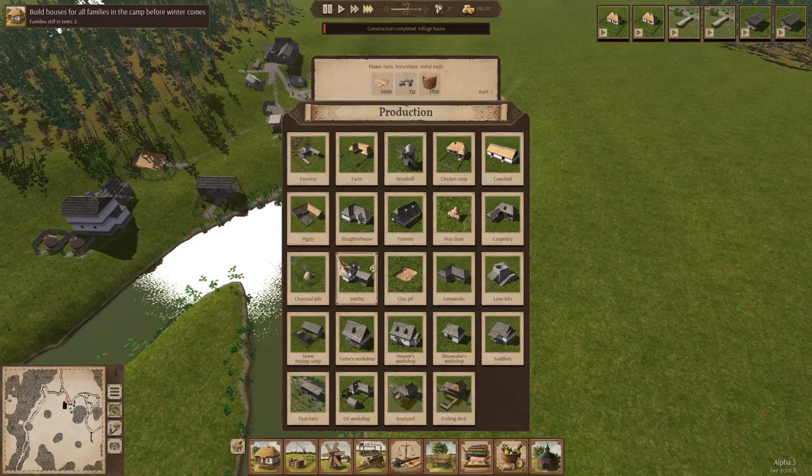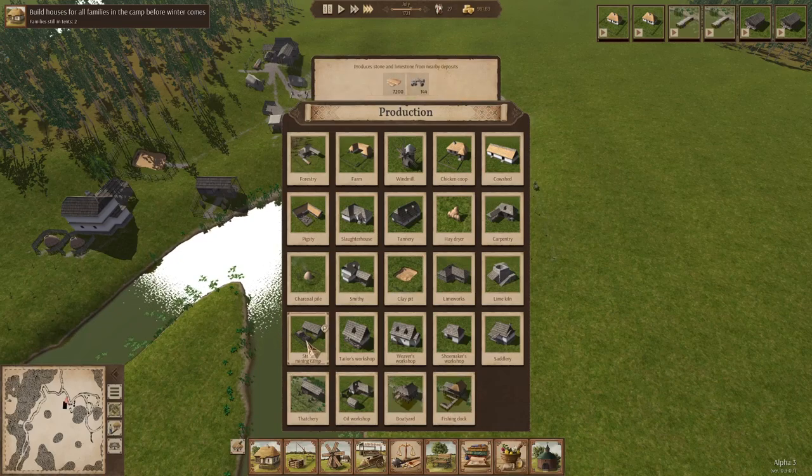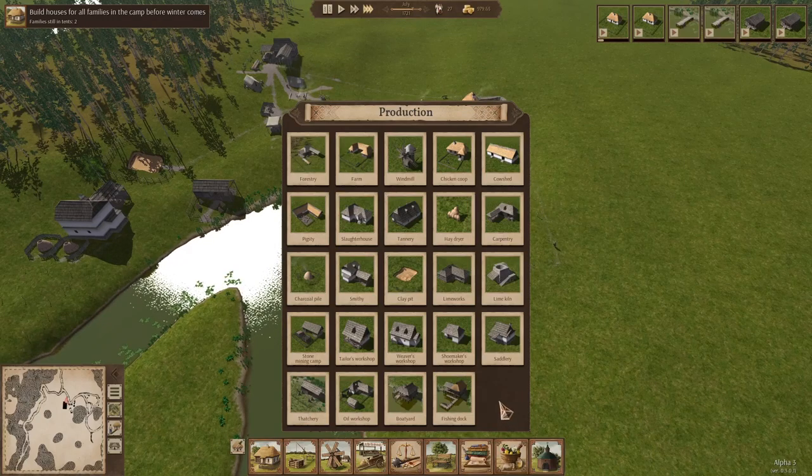That's good because then we can have other things put in place before winter starts. Some stuff you can do in all seasons — like you can chop trees in the winter or summer. If you're going to go fishing — fishing dock is down here — fishing is pretty useless in this game unless they refresh. This is my first time playing Alpha 3, so I don't know exactly what we're looking at there. But I'm interested in seeing how this mining works.